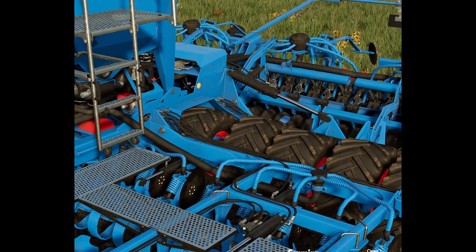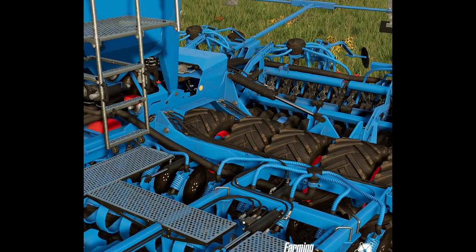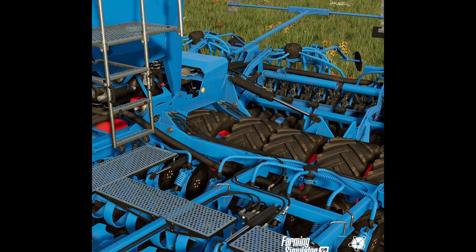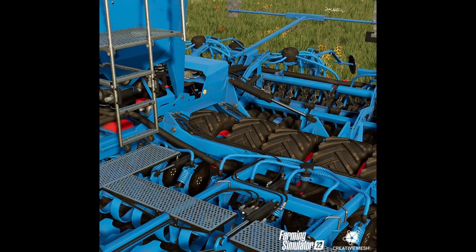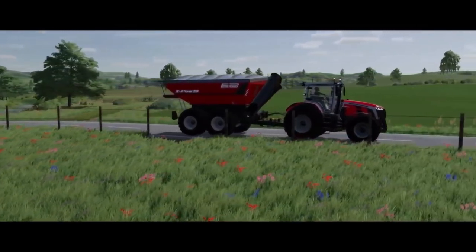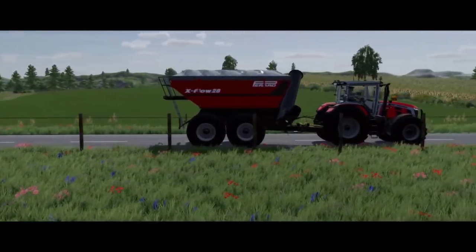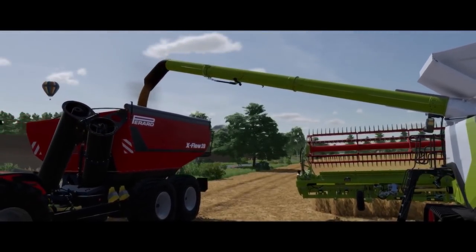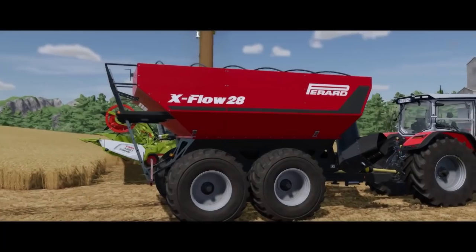The next news is pretty much a guessing game. Creative Mesh posted: 'Are you ready for the next guessing game? What machine can you see in this picture?' I have no clue, but we know it is blue. After that, Universe Simu Modding has released a new video on the Pack Barard — I believe that's how you say it — which is a couple of auger wagons coming to all platforms.